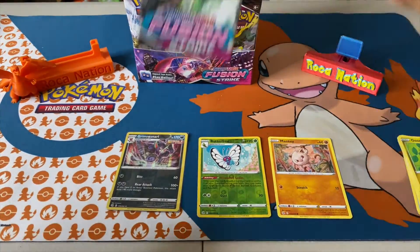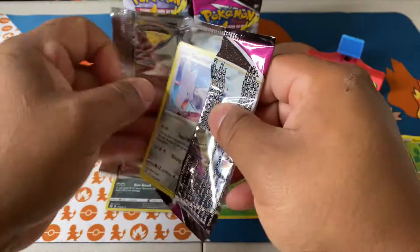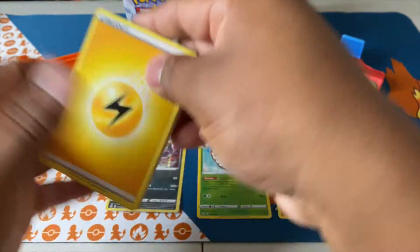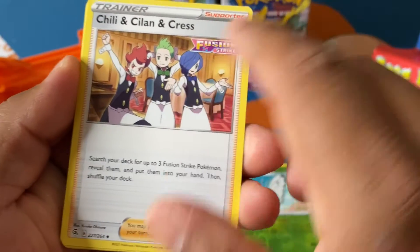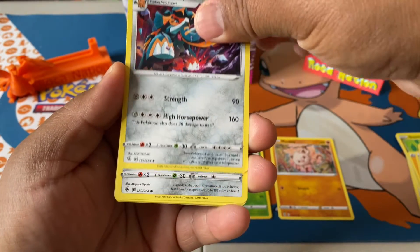Next pack — Genesect. This is also a beautiful alternate art. It almost looks like he's breakdancing, it's a really cool looking card. And this card here is amazing in the full art too.